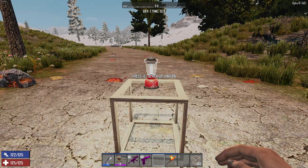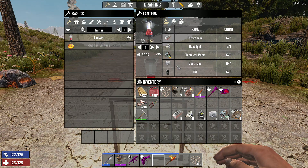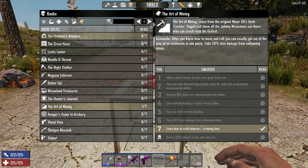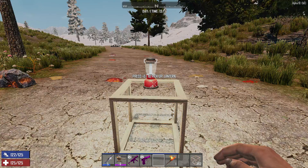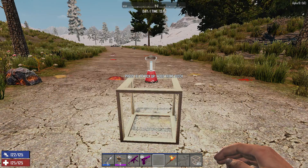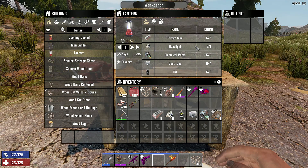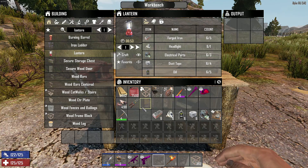We're going to test out a couple things, but first let me show you what you need to make this. You have to find the Art of Mining Volume 7 — it's the only way you can learn how to make it. It's also what allows you to make mining hats. From within the workbench, you need forged iron, a headlight, some electrical parts, duct tape, and oil. It takes a little bit less than a minute to fully craft, and you'll get your one lantern.